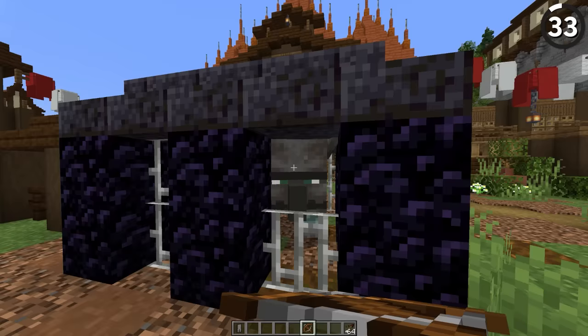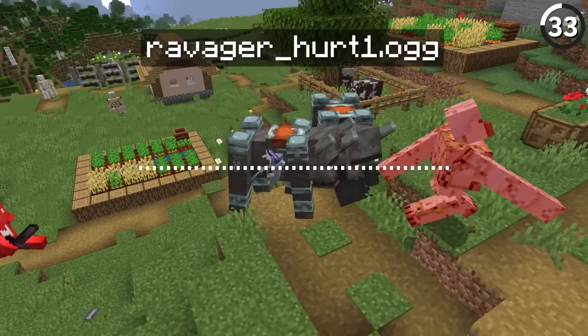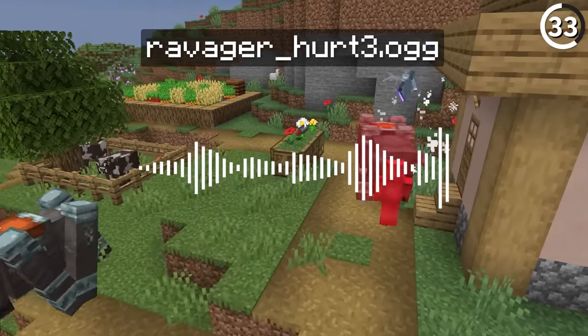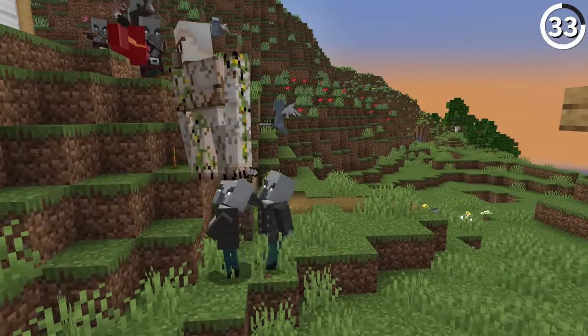If you listen closely, this Ravager sound effect might be familiar. If you change the pitch on the Ravager's first and third death sounds, they turn out to be exactly the same as the Pillager's death sound.